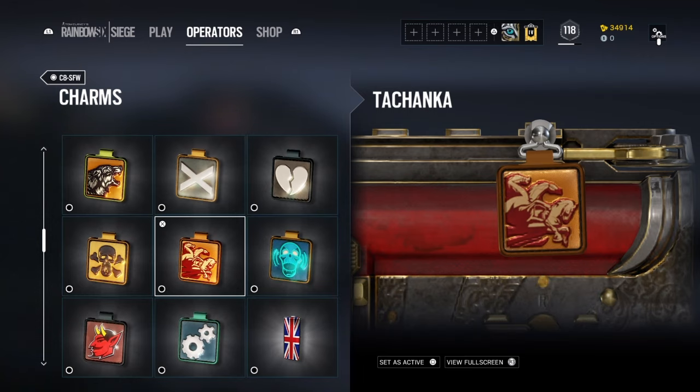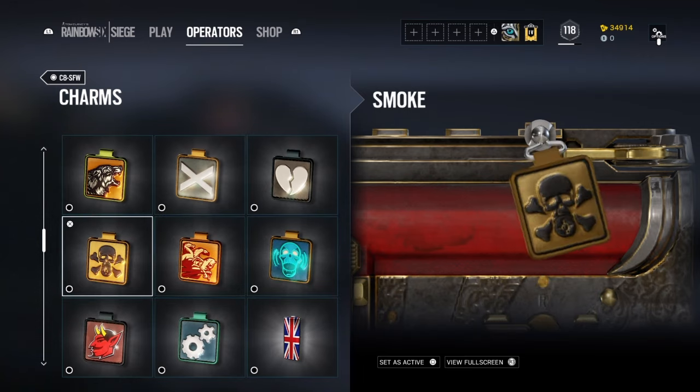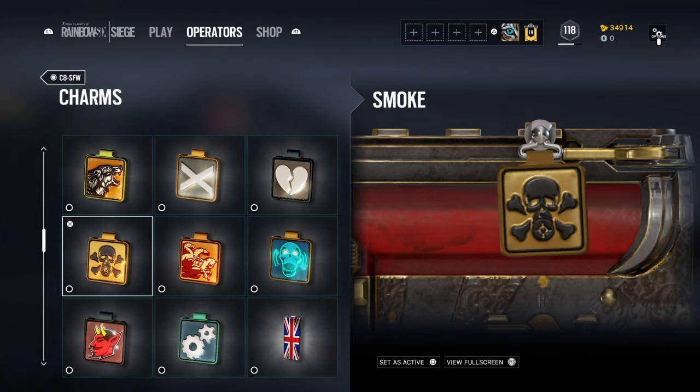One of my favorites is Smoke. Not only is the yellowish background a hint to his yellowish smoke, but at the mouth of the skull you can actually see a gas mask. It's saying: you're gonna die by my mark, but I'm not gonna die. That's his charm.